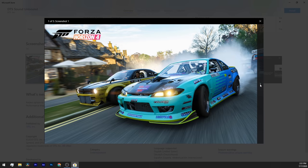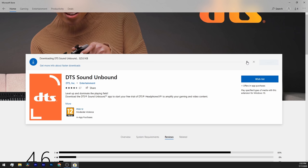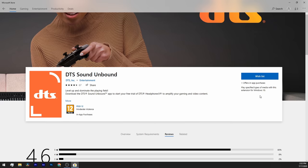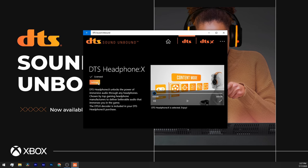No matter the headphones you have, the app's user experience is super straightforward and fast. We finished the setup in minutes — we went to the Microsoft Store, downloaded the DTS Sound Unbound app for free, and launched it. Then we put on our headphones and chose a 14-day free trial to get a feel for the app.